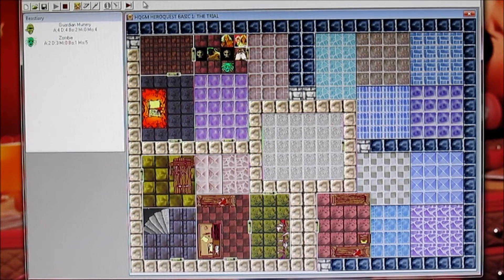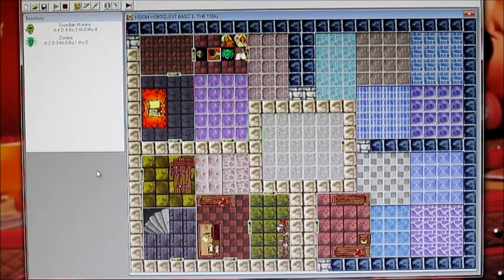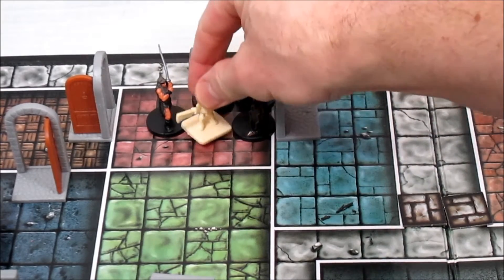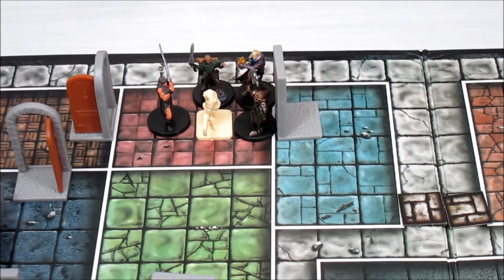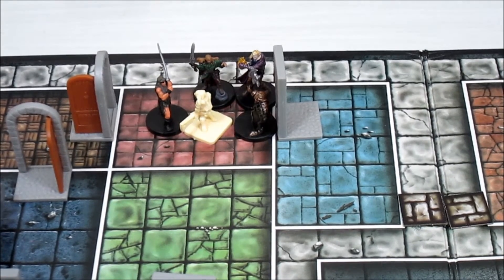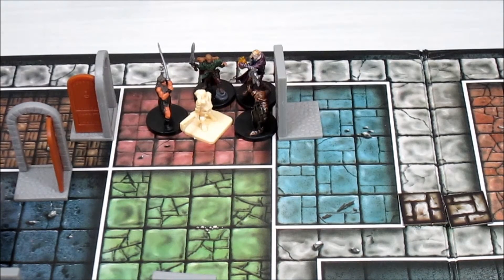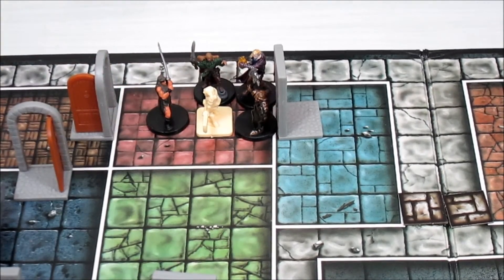Zargon attacks: the zombie hits the elf twice. The elf only has four hit points — this is bad. We roll defense and he rolls no defense at all, meaning the elf is smacked down to two hit points. That is very unfortunate. We are being beaten down.